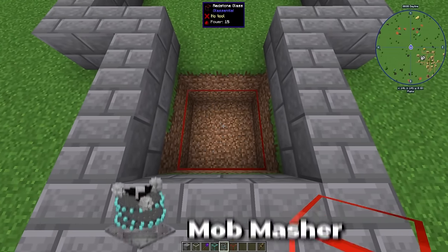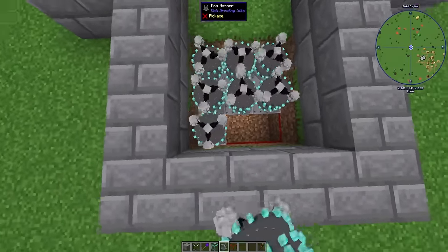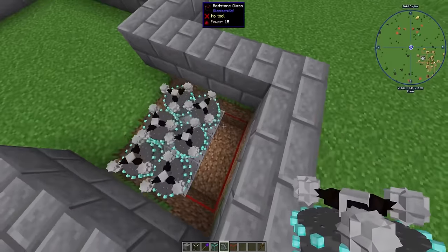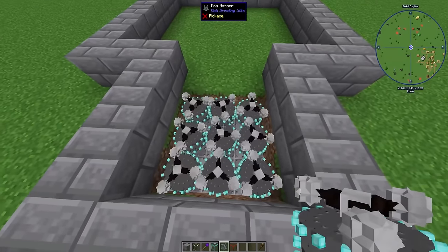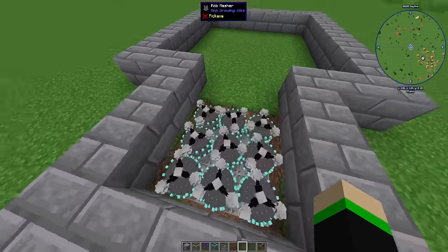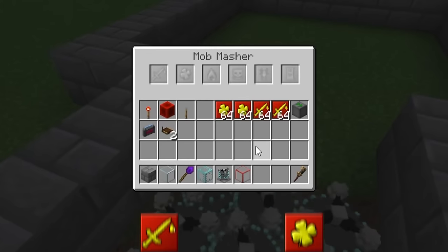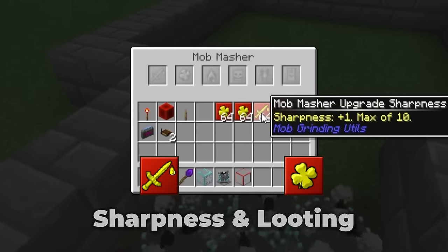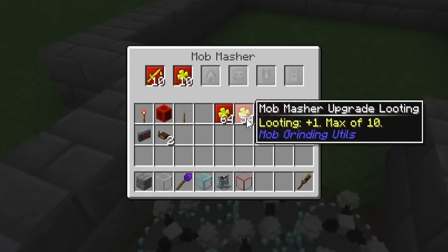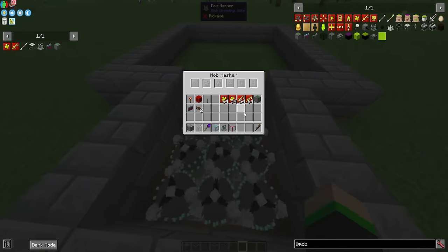This is where we're going to put our mob mashers. For this build, we're going to be using 9. If you're in the early game, you can always start with 3, then build up to 6 and then to 9, depending on how many resources you have. For each of these mob mashers, we're going to go ahead and upgrade them. There are only two upgrades I usually like to use: the sharpness upgrade and looting. Sharpness makes it kill things faster, and looting gives you more loot. Each mob masher takes 10 of each upgrade, so if you want to upgrade all 9, you'll need 90 of each upgrade.